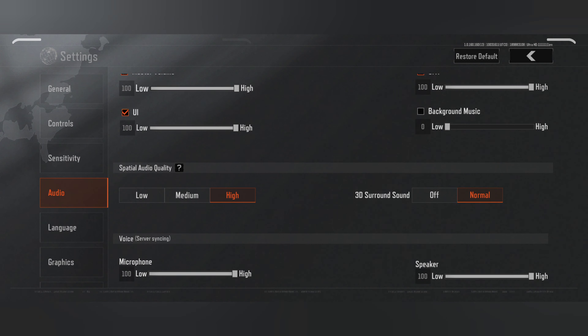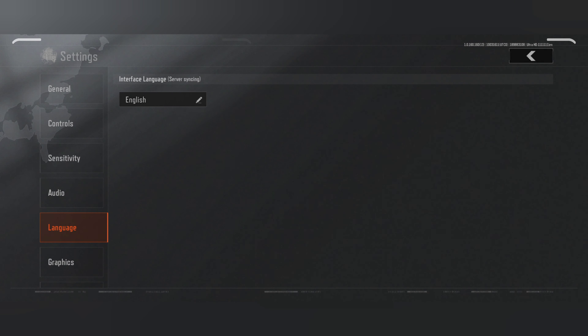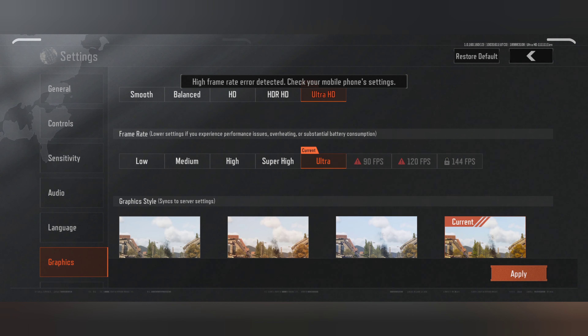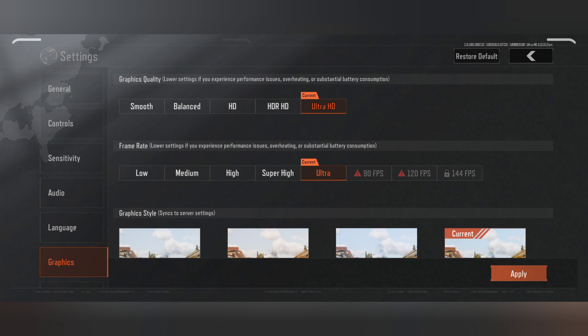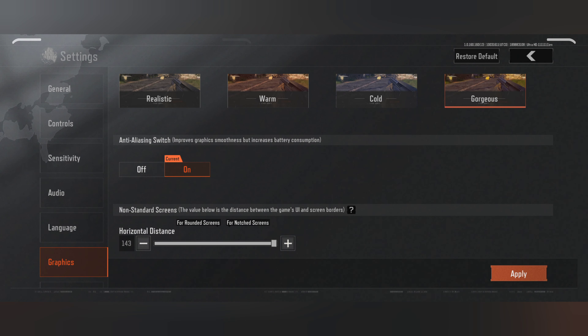And for audio settings, just 3D sound I set to normal, and all the same as default state. For graphics, I use Ultra HD and 60fps — color glass is the best one for me. But this 60fps is sometimes good, sometimes not so — ultra, I think, is the best settings, but it's for me.